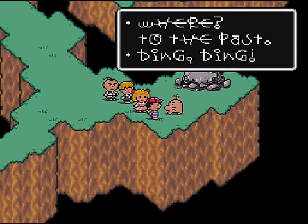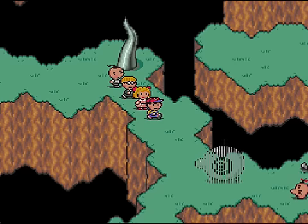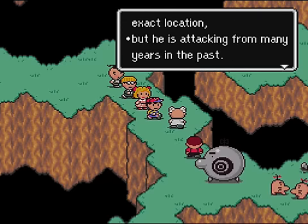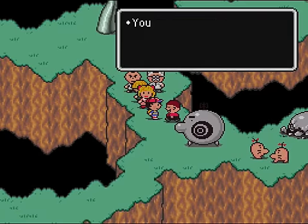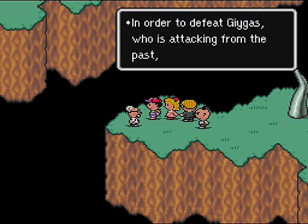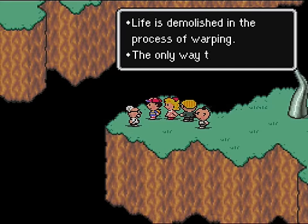Bad guy — gone. To the past. And... modern art. Another Phase Disorder? The Phase Disorder has been completed. We could finish it quickly because of Mr. Saturn's incredible skill. Gygas is attacking, but he's attacking from many years in the past. You must warp to the past and fight — but it cannot warp living things. Life is demolished.